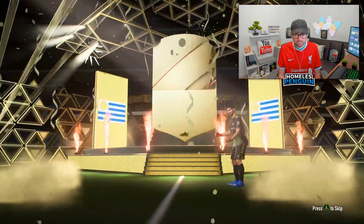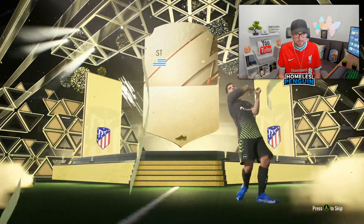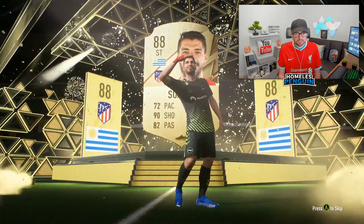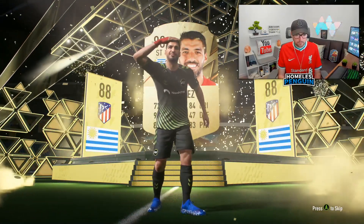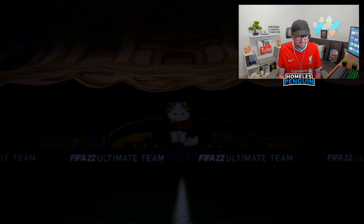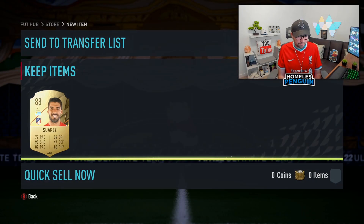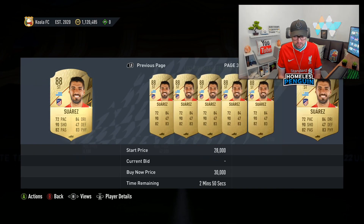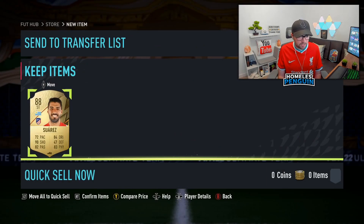Luis Suarez - we'll take that! 88 rated fodder, you love to see it boys. This is the type of content we're looking for. It's the FootWiz kit - it's what it is. It's only around 25,000 coins.